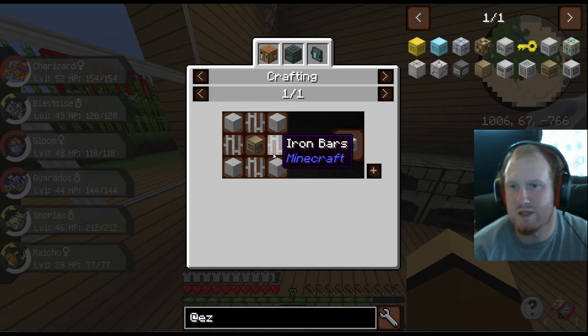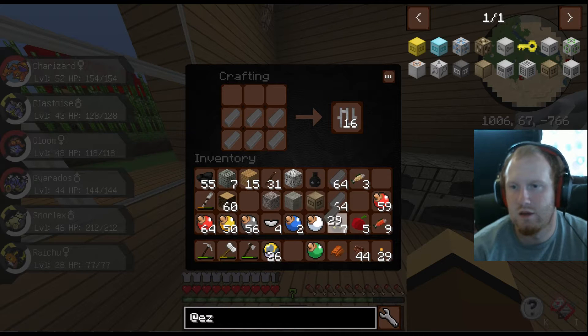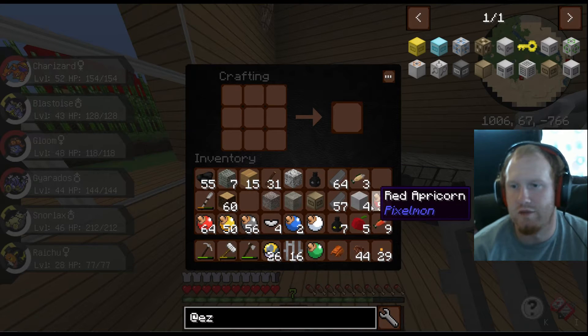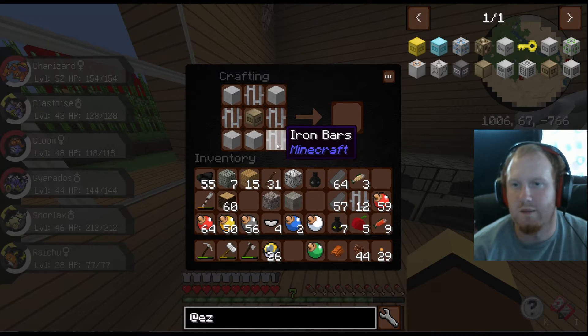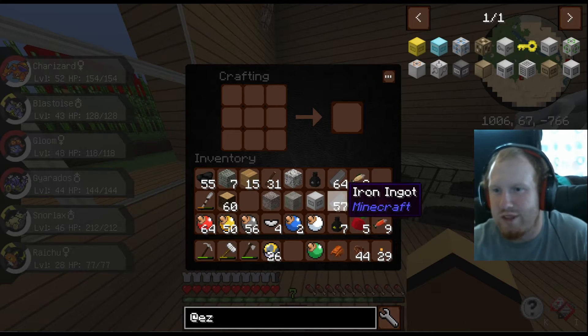Now, a condensed storage box: 4 blocks of iron and iron bars. Let's make up our iron bars real quick. We got 16 iron bars. Now we need a lot of iron. We got 4 blocks of iron. So we go like that and I think we put the bars on the outside and the storage box. Alright, I might have messed that up — condensed storage box. Now we can store 4,000 items.